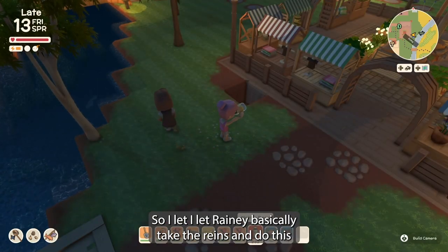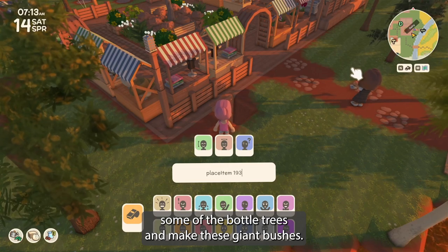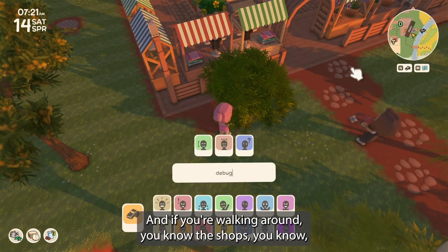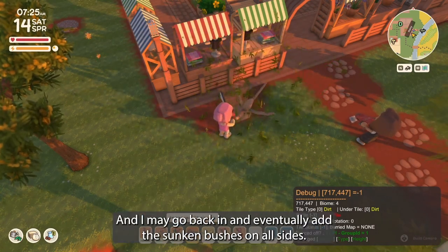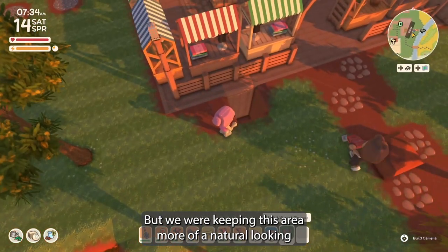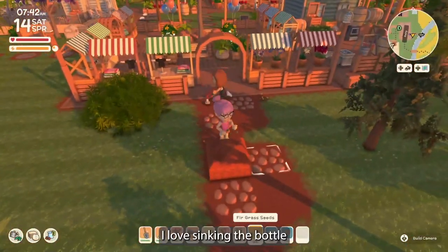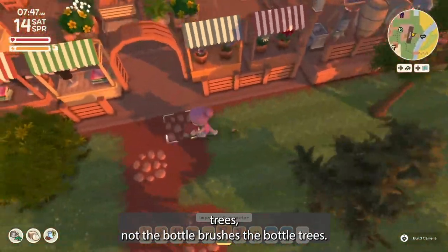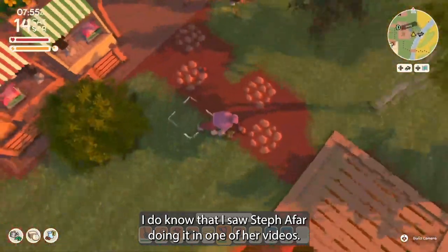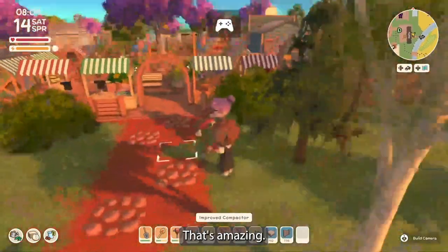I let Rainy basically take the reins and decorate this back area. She was like, let's bury some of the bottle trees and make these giant bushes. If you're entering from the river area it needs to look pretty too. I love sinking the bottle trees — they look like giant oversized bushes. I saw Steffa Fah doing it in one of her videos. Whoever first thought of burying a tree to make it look like a bush — thanks, that idea is amazing.